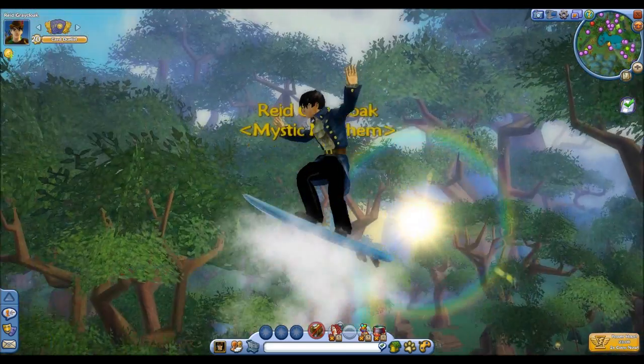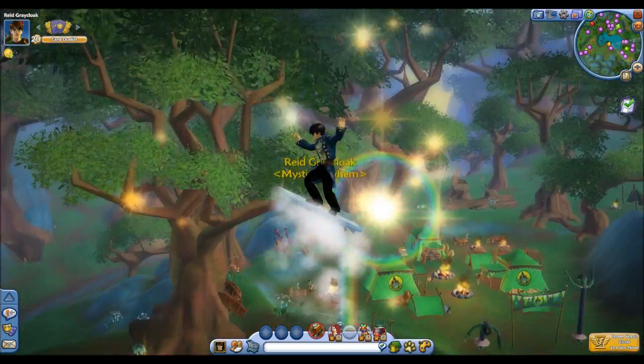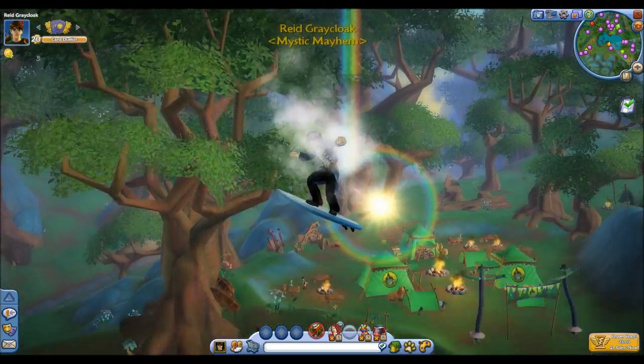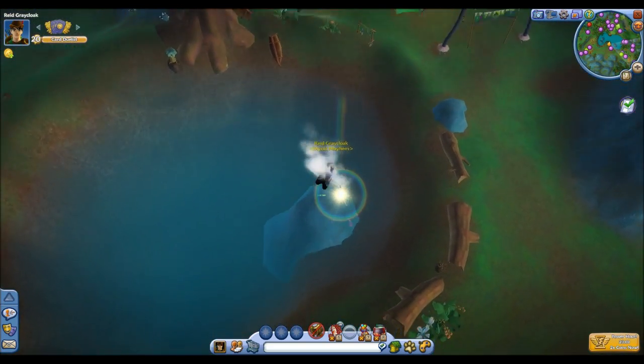The first animation that I'm going to look at is the surfboards. Here I'm on my fair weather board. All of the surfboards do share the same set of movements, but I think those are probably the best of all the rides.